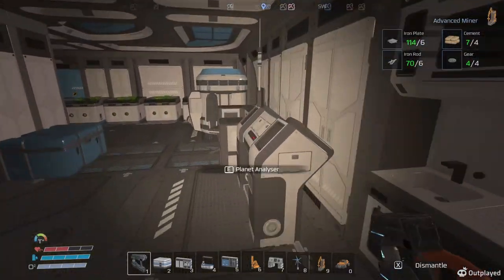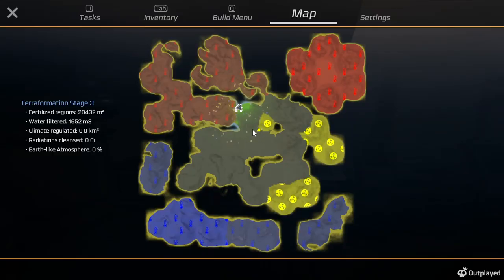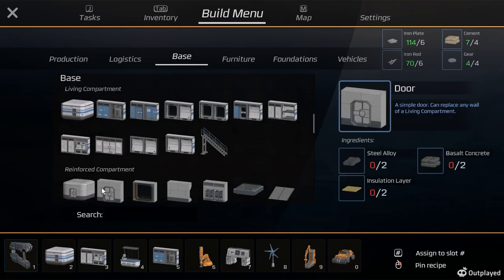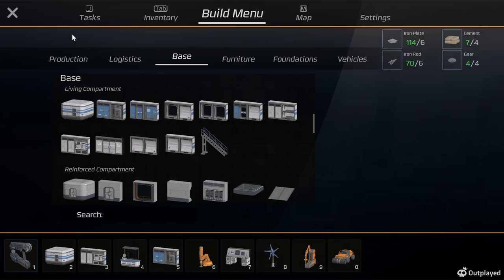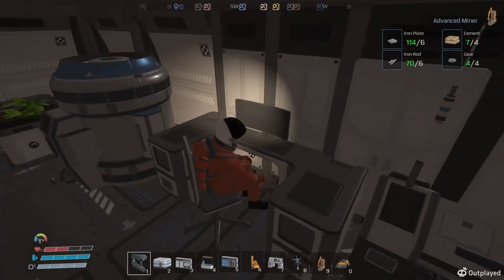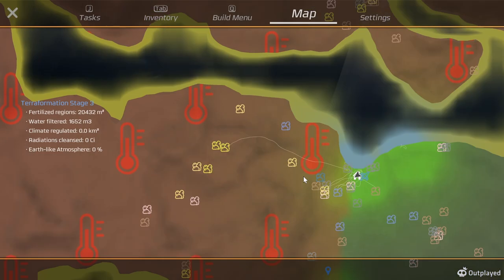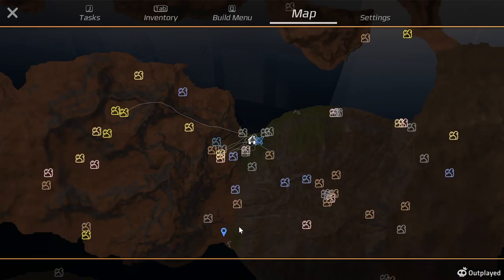Now, hey, look at that - they want us to go into the hottest region and build one of those. Extreme temperature. But we need the steel. Let's see, I'm gonna find something close by - try to get it to go right down on it. There we go.